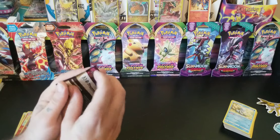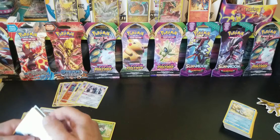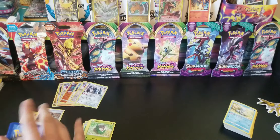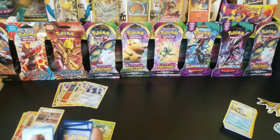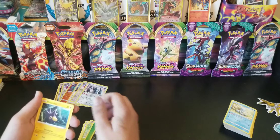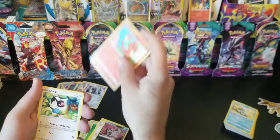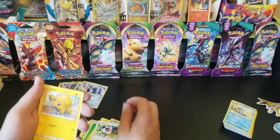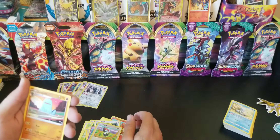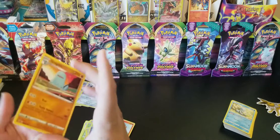Alright, last pack — and we got a code card. Starting off: Energy, Mirina, Finchurchan, Loudred, Pochyena, Charmander, Chatot, Joltik, Cottonee, a Reverse Holo Pikachu pack, and a Rare Quagsire as our non-holo rare.